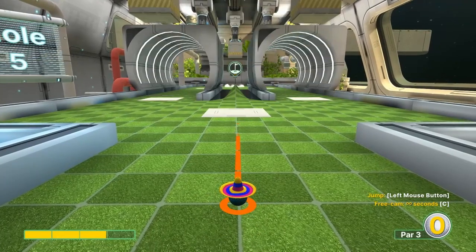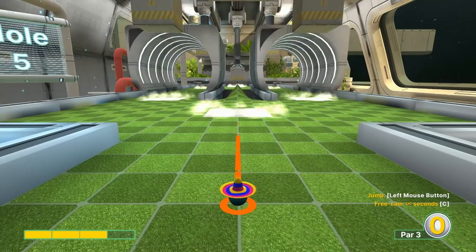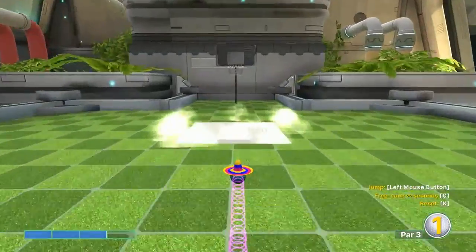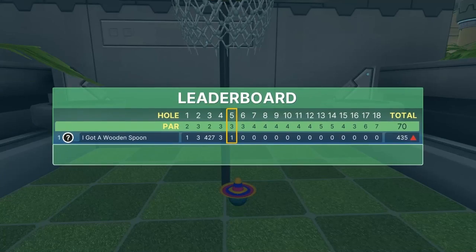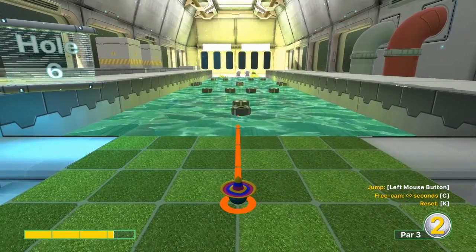Number five: go three straight at the basket when the box goes up, and jump in front of the hump, then jump up into the basket for a hole-in-one.